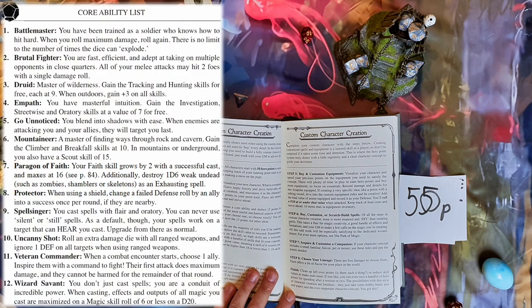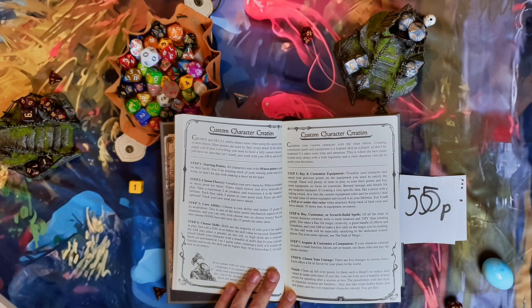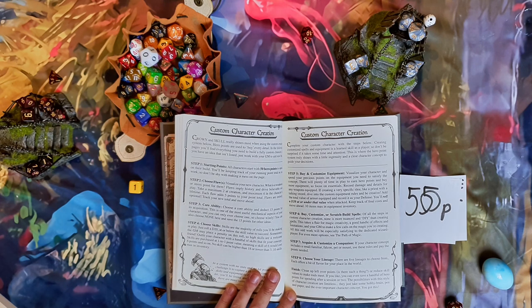After that, you would choose your core ability. This is a very expensive ability that costs 15 points and will be your most useful mechanical aspect. You cannot change this, so choose wisely. It basically defines a big chunk of the mechanical properties of your character for the rest of play.